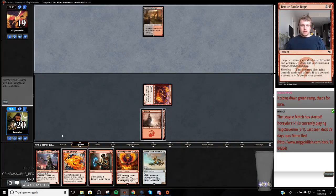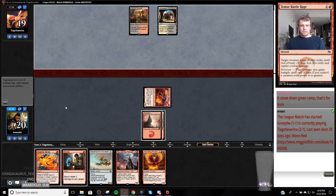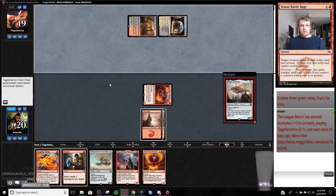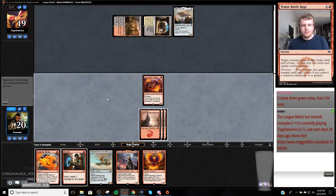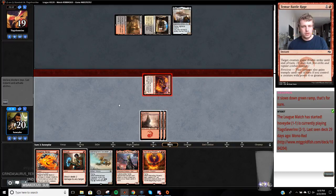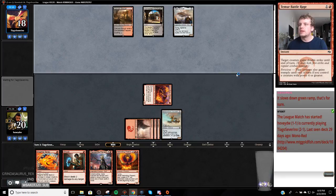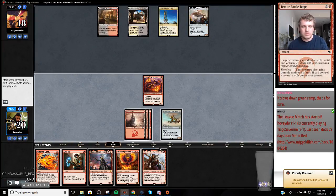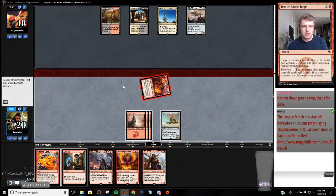That's a good card off the top. That's unfortunate - I can't kill that. Land - though with how the Soul Scar Mage works, I'm going to be able to interact with it pretty favorably in combat. I forgot that was a Prowess trigger - see all these little things that you just miss? It's just a deck I haven't played. This is obviously a Mardu Blaze, so I don't even think I'm going to attack with this Soul Scar Mage. I'm just going to play Kari Zev.